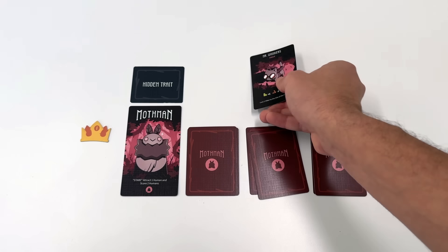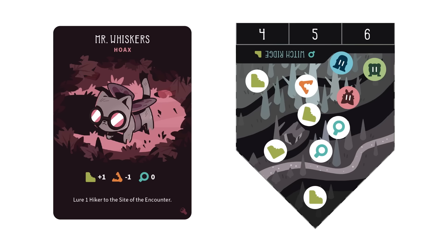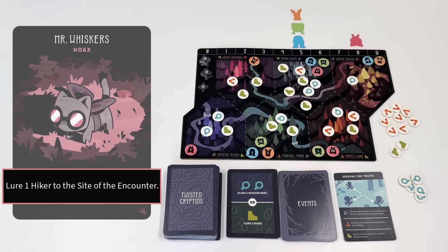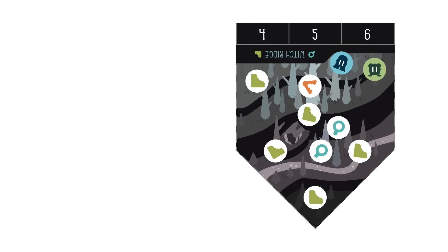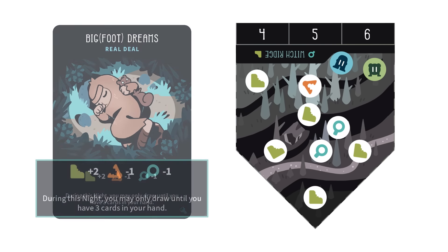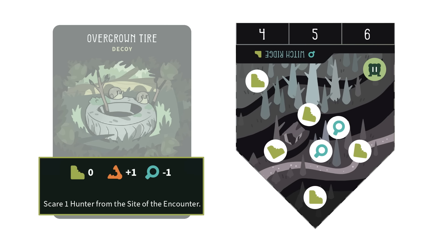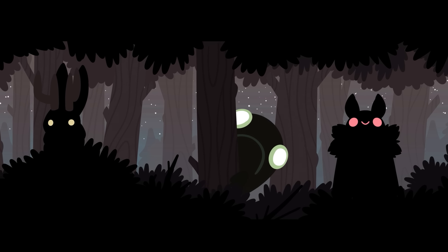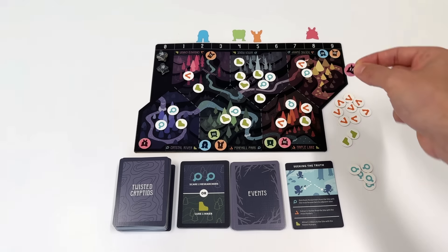At the beginning of the dusk phase, an encounter will happen at the site with the most humans in at least one hiding spot. Each player with a hiding spot at the site of the encounter will reveal the top sighting card of their corresponding stack. When you reveal a sighting card during an encounter, you'll gain or lose myth points based on the distribution of humans at the site of the encounter. Resolve the effect at the bottom of the sighting card, then remove your hiding spot token from the wilderness. Continue clockwise until each player with a hiding spot at the site of the encounter has revealed a sighting card and there are no longer any hiding spots at that site.